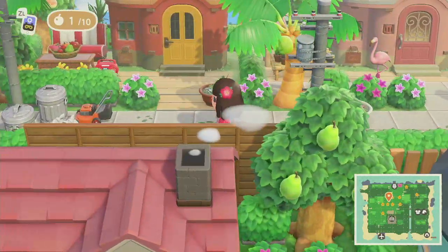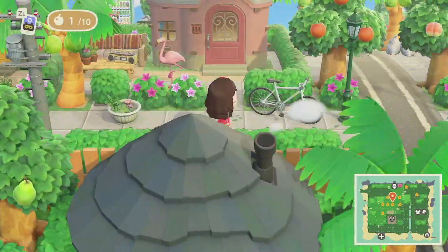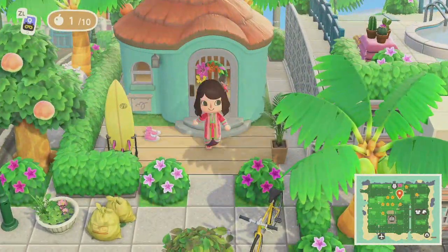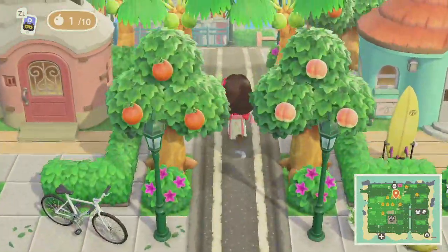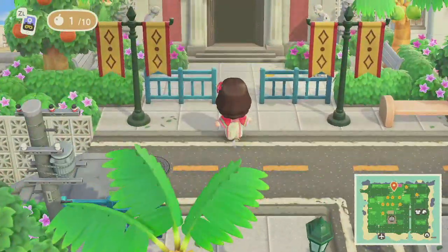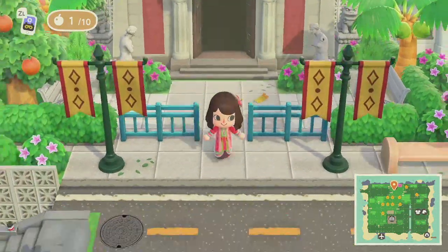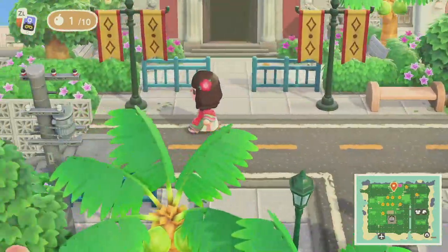Some more houses. The layout is so nice. I love the use of the fences too. Oh this must be Audie's house — Audie has a cute surfboard and a bike. Here's the museum. I love the statues. It's simplistic but it goes so well together. And these fences too — the blue one. And the sign. It's perfect.